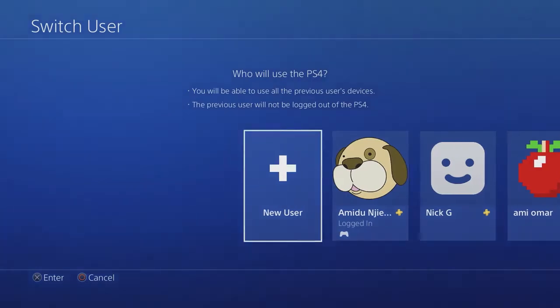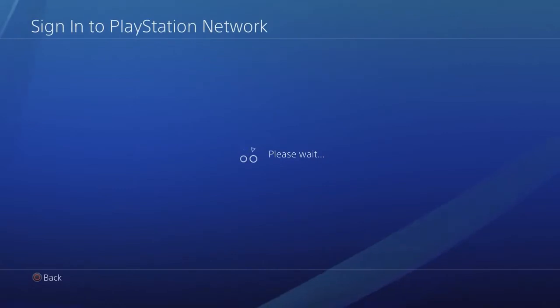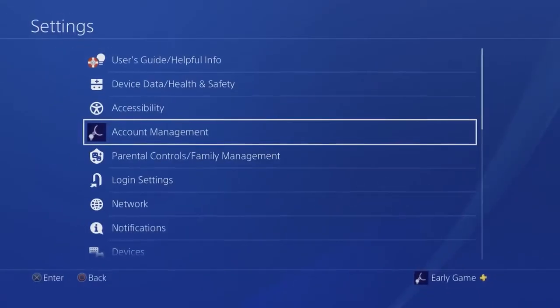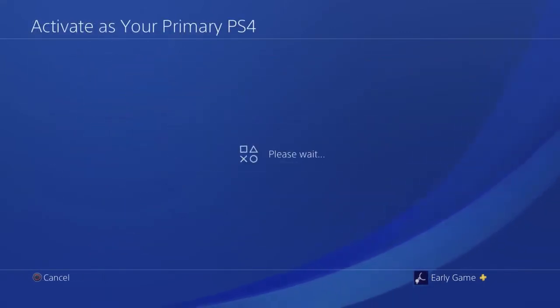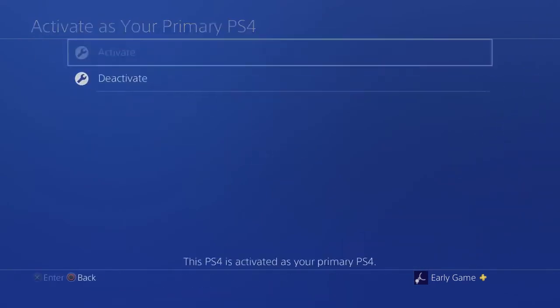So what I do is I go on my PlayStation 4, I add a new user, I have Danny's login info, so I enter the email, enter the password — boom, user added, simple. I go on my PlayStation 4, go into this user, scroll on over to Settings, Account Management, and I activate my PlayStation 4 as the primary system for his account — simple.